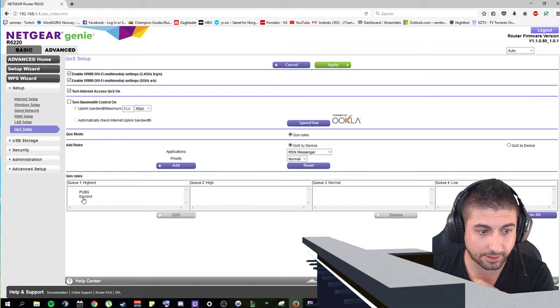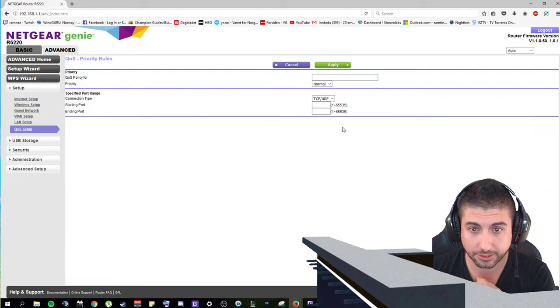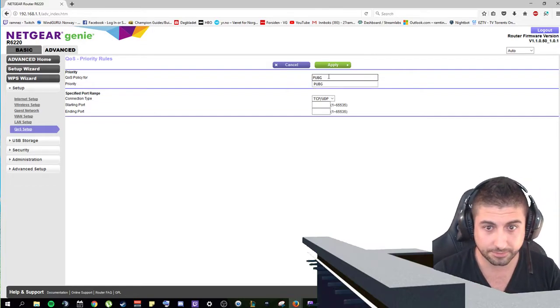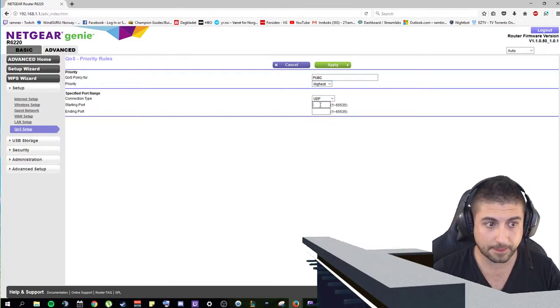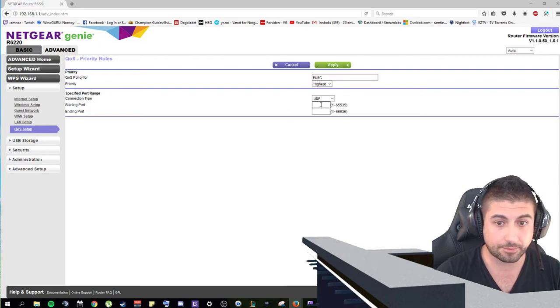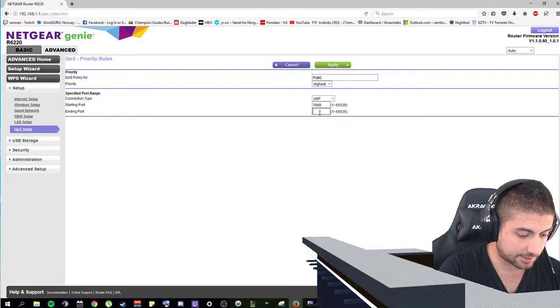Next, go down and add a new application. For PlayerUnknown's Battlegrounds, you will type the application name as PUBG, priority Highest, protocol UDP, and the port values are 7000 to 7999.